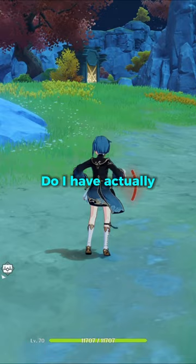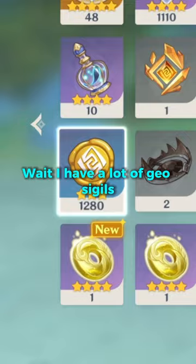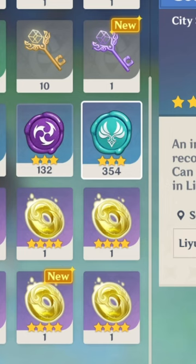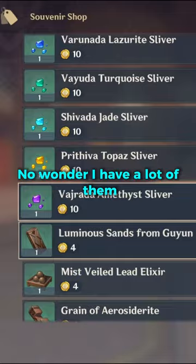There's a shrine up here and a chest. How many shrine keys do I have? I have all 10. I have a lot of Geo sigils — I forgot about these actually — and a lot of Anemo sigils as well. I think I'll just spend them now.